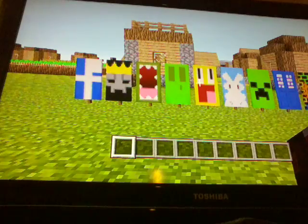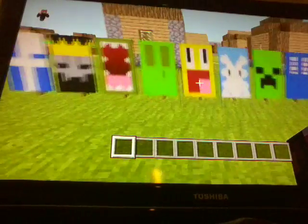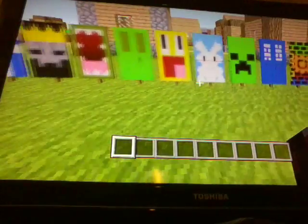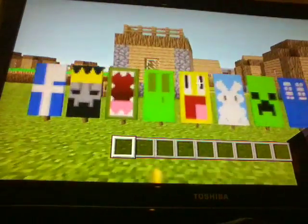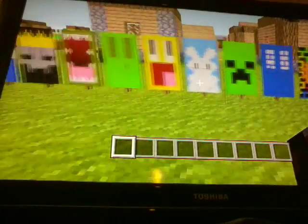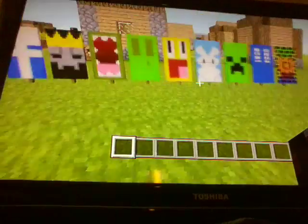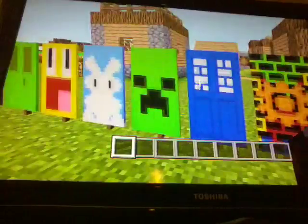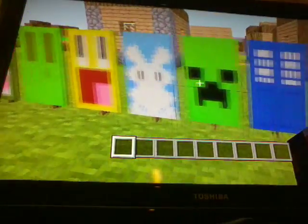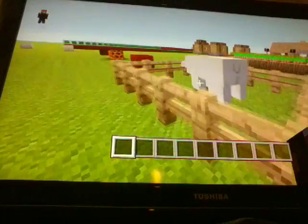In case you're wondering what's behind me, these are called banners, where you get to customize your own banner. You can make a skeleton, make the Dalek and the police bots from Doctor Who, a bunny, and all sorts. They've also added polar bears now.